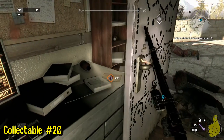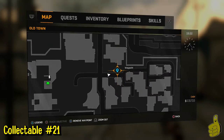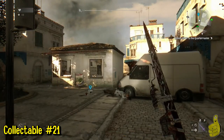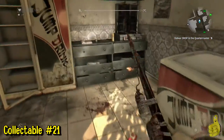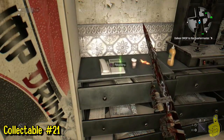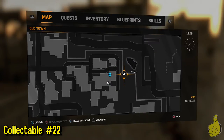Just behind the door — get rid of the zombie — and grab that note. Number 21 is just south of there. Right next to the road there's a little food or convenience shop, and right there next to the drink machine on the counter is the recording.